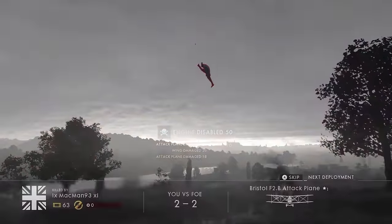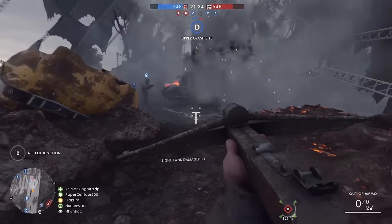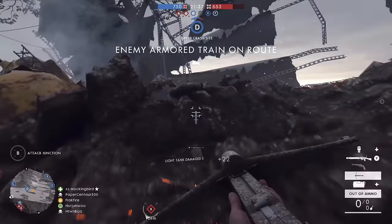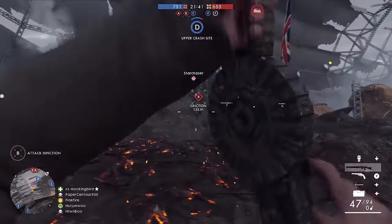There are natural choke points at openings in the airship wreckage, so concentrate your firepower at these positions. Away from the downed zeppelin, fighting moves into open fields, ideal for snipers and for tanks.